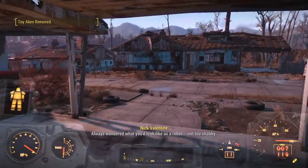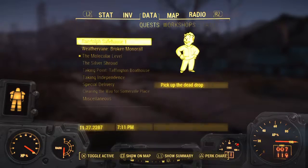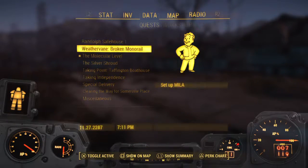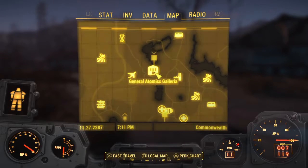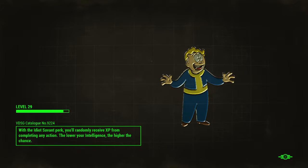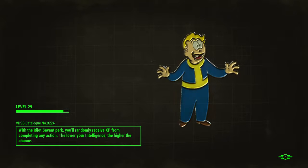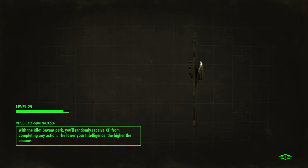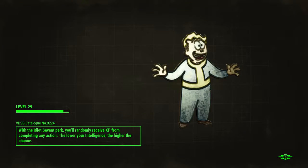Let's go ahead and talk to Virgil, or let's see what these two quests are. Pick up the dead drop. General Atomics — oh yeah. That's kind of funny. Visit... oh, with the idiot's savant perk, you'll randomly receive XP.